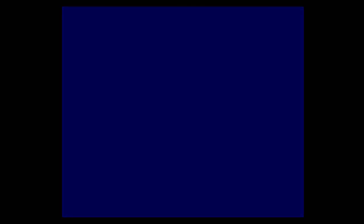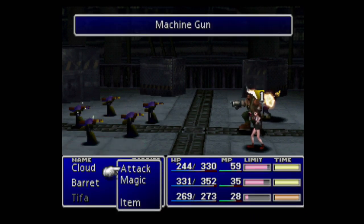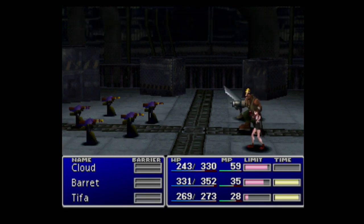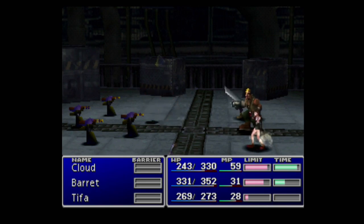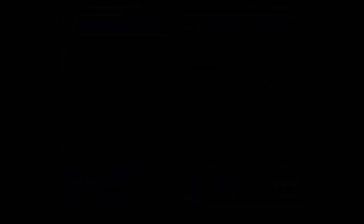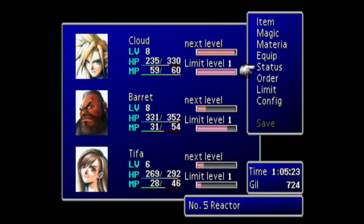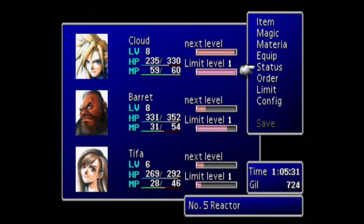However, the Magic Sources and Mind Sources are kind of tough to do, so I'm not going to be doing that. In my opinion, maxing Spirit and Vitality can actually be detrimental because limit breaks build up by taking damage — if you max your Vitality and Spirit, you'll take less physical and magical damage. You really only need to max Vitality and Spirit against Ruby Weapon, because he hits really hard.